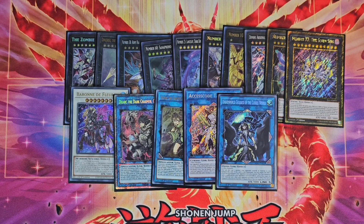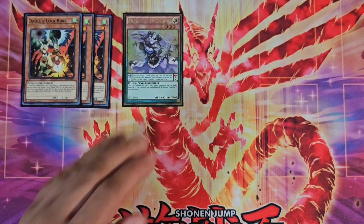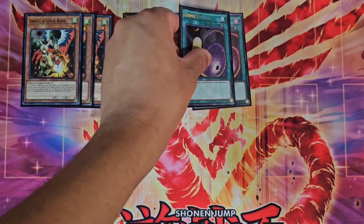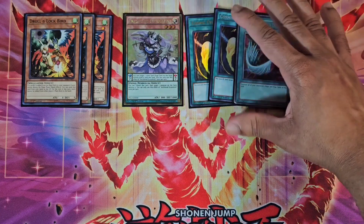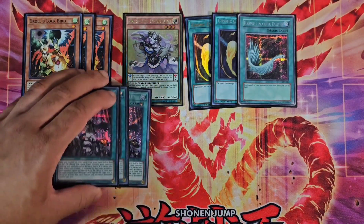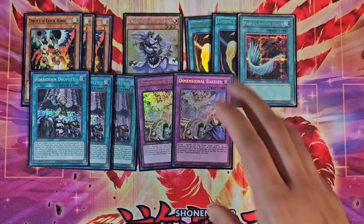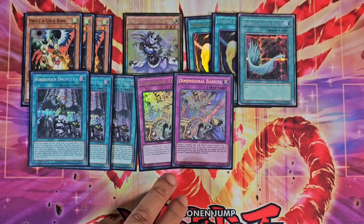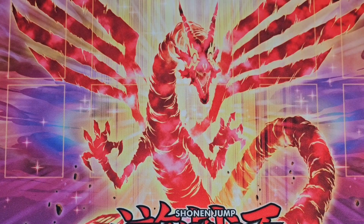For the side deck, we're running three copies of Droll & Lock Bird, one Archfiend Eccentric, two copies of Cosmic Cyclone, one Duster, three copies of Forbidden Droplet, two copies of D Barrier — we're going to use and abuse that until Konami bans it of course — and finally Evenly Matched.